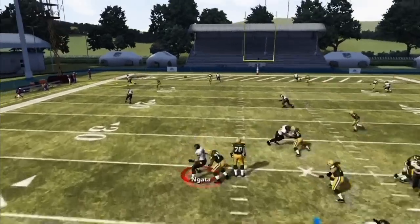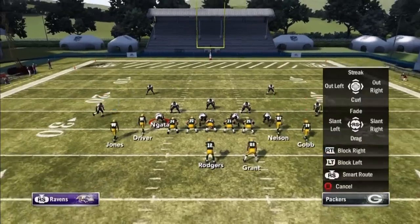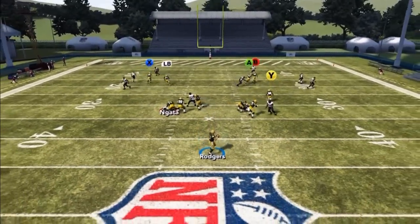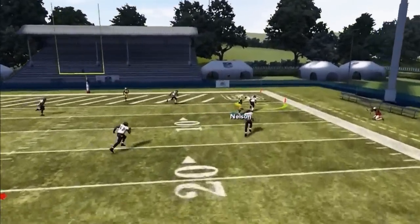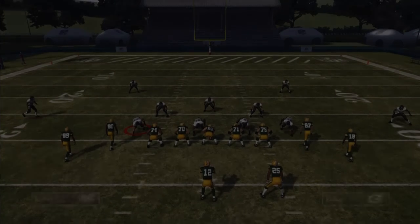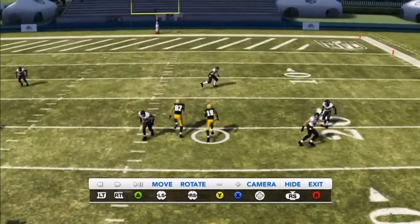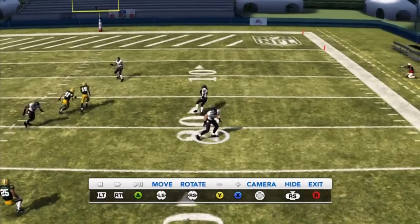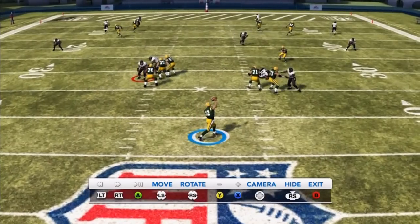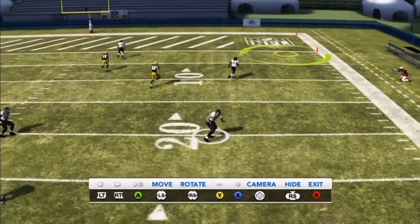Going to the LB receiver first — look at that, does nothing. That corner did jump just a little bit, but that was unrealistic; that doesn't happen all too often. Going to the A receiver — this is what happens more often than not. Let me show you an instant replay. Look at my cornerback — watch these corners in Madden 12. Look at that, he turned his back. Why is he turning his back? There's some messed-up code in the game that's got him turning his back.